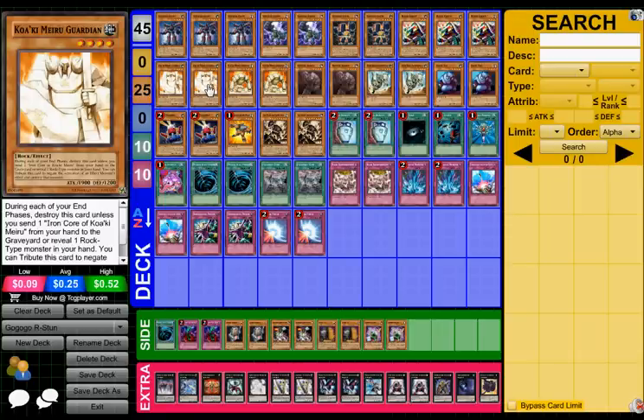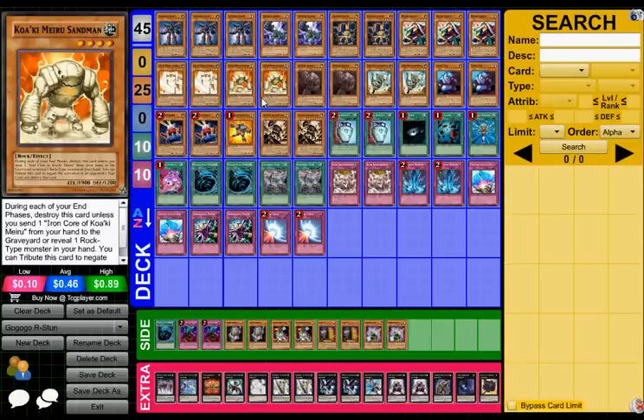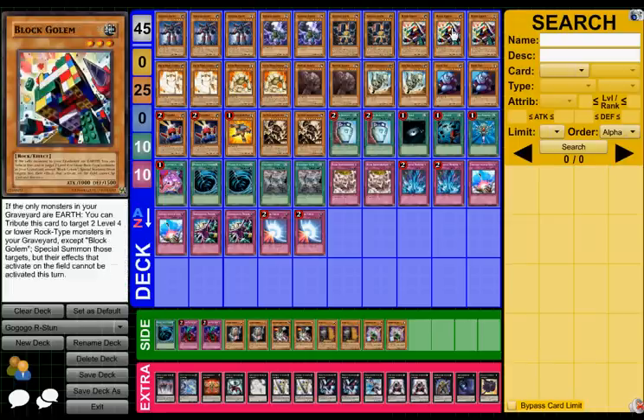I've got two Kokumiru Guardian — 1900 beatstick, tribute to negate monster effects. It's a rock that blows itself up, because I don't run any court. Two Sandman because Sandman is Sandman — it's a 1900 beatstick that tributes itself, it stops traps, and once again it can blow itself up. It's nice food for the Block Golem.